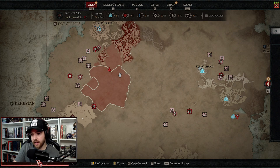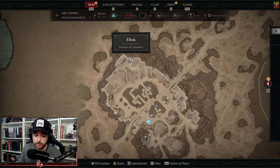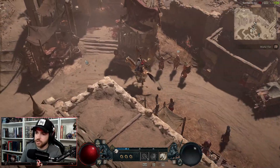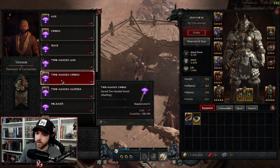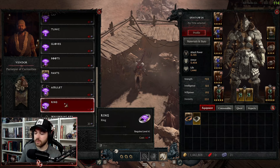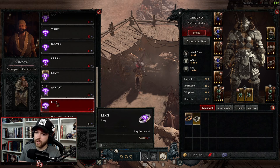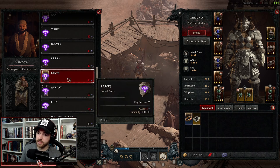The events give you obols and you want to spend those in town. We have the Purveyor of Curiosities up here in the city. You're essentially gambling these obols to get what you want — sometimes it doesn't even matter if it's sacred because you just want the aspect. What I was doing for my barbarian build is constantly rolling rings. When I'm done with a helltide running events non-stop for the whole hour, I have almost 800 obols, and I'll roll for rings and get maybe five to six legendary rings from all those obols. I check them all — if it's the ring I need, great.